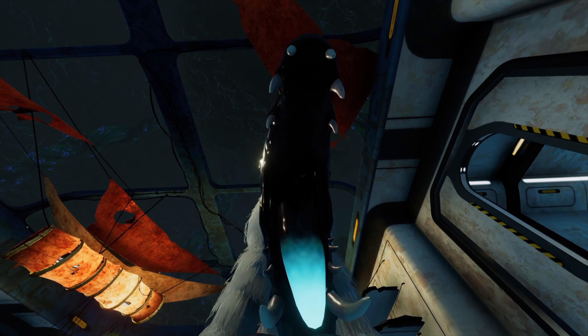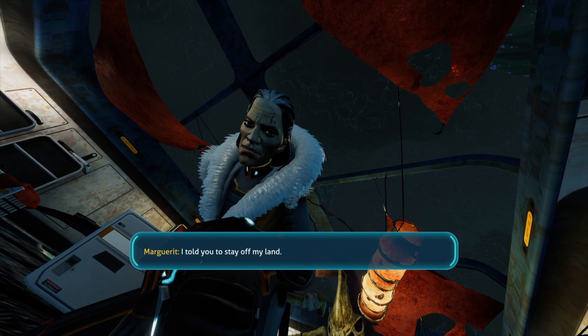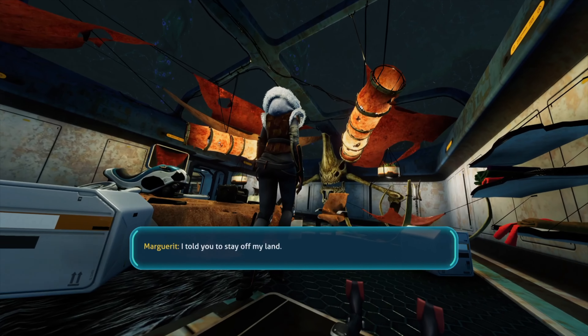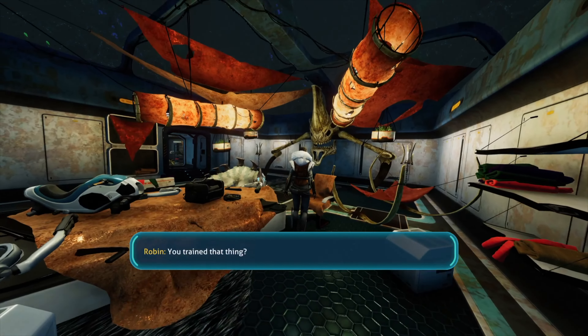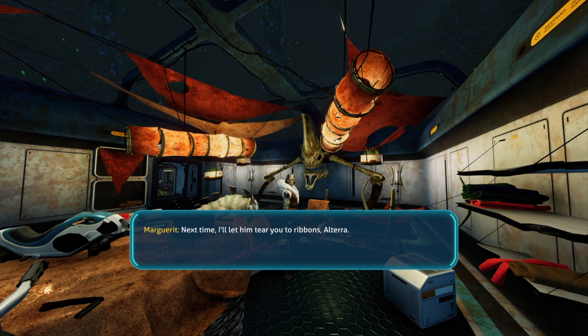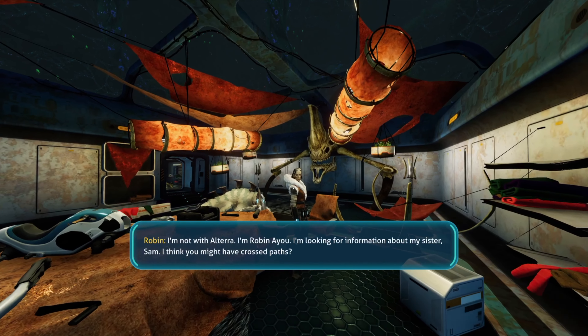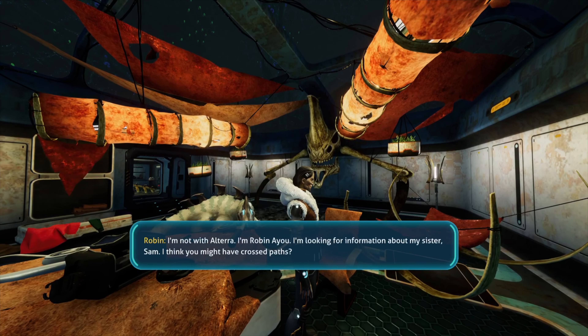What the fuck are you? You're kind of cute though. Well, too bad — here I am inside your house. Next time I'll let him tear you to ribbons, Altera. I'm not with Altera. I'm Robin Ayu. I'm looking for information about my sister, Sam. I think you might have crossed paths.